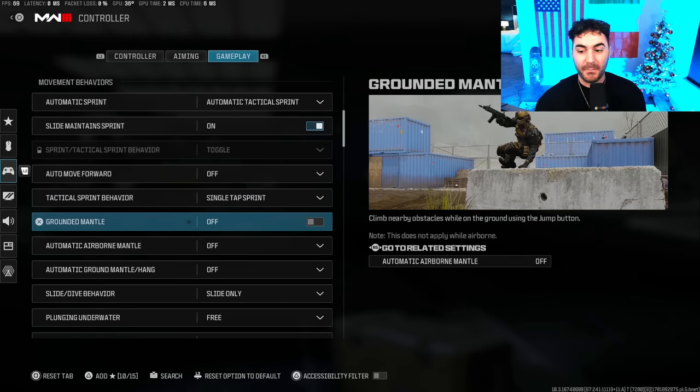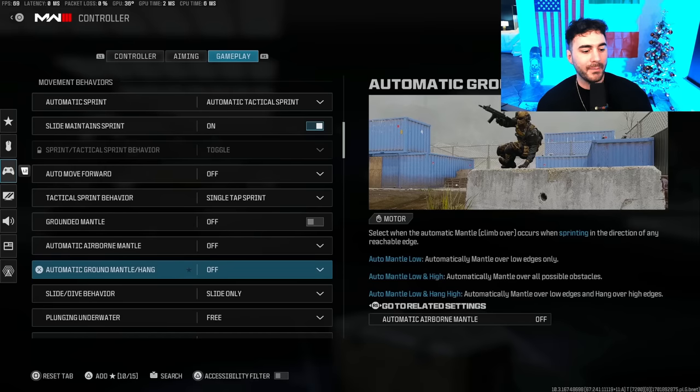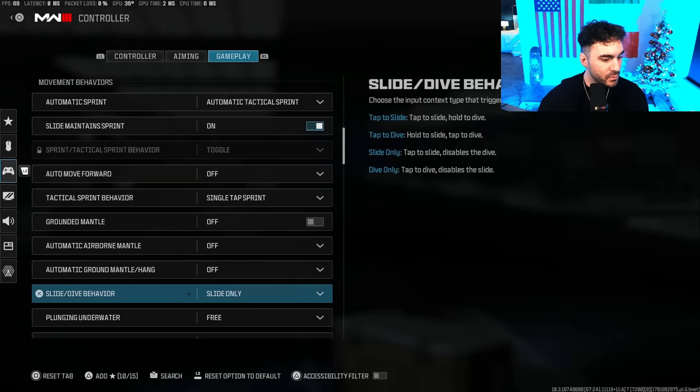Ground Mantle — turn this off. This will stop you from accidentally jumping over railings, side mantling, back mantling, and similar things. This will save you in a lot of gunfights, specifically ones near stairwells. Automatic Airborne Mantle — turn this off as well. You'll have to click an extra button to latch on to something, but it's going to be better in the long run. Automatic Ground Mantle and Hang — turn that off as well.